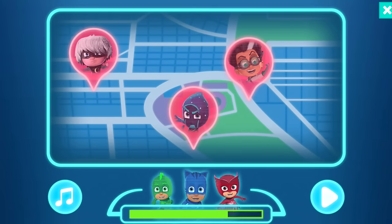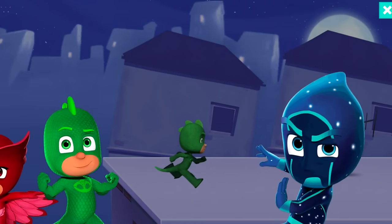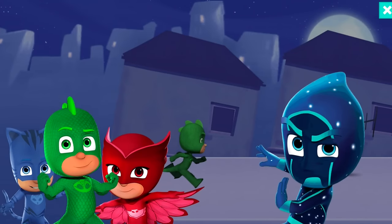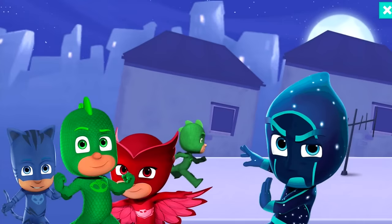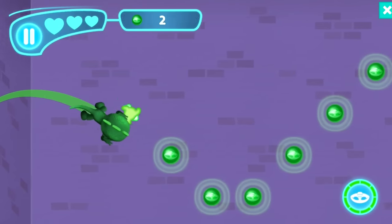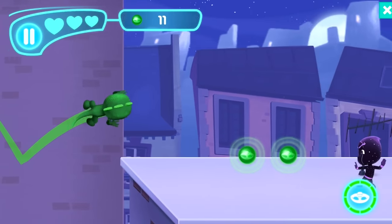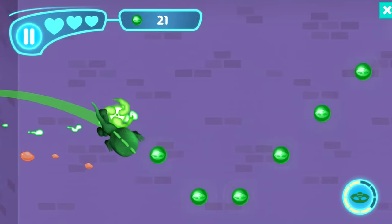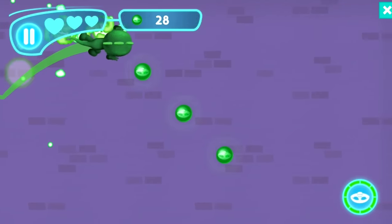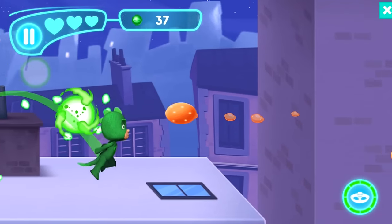First of all I want to see if I can defeat Night Ninja, because now we've got Gekko, Owlette, and Catboy. Watch out, Night Ninja! Night Ninjas are getting us — take that! What are these splats? Duck, duck, jump!